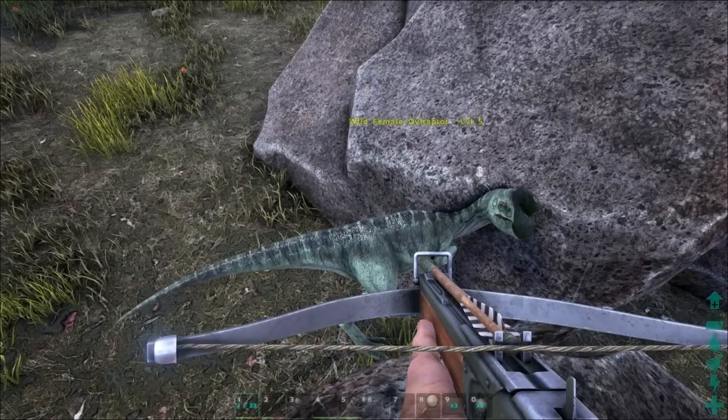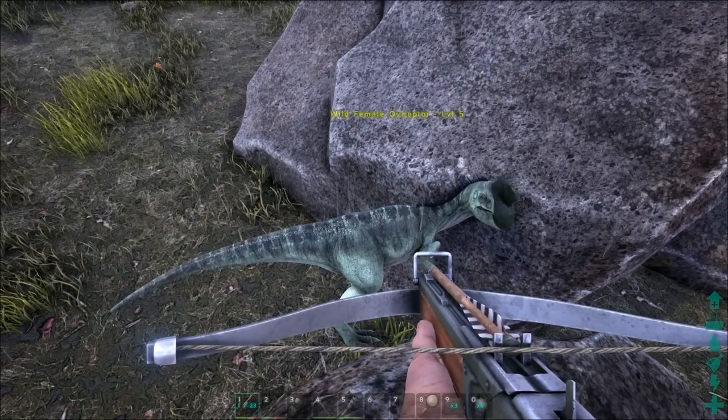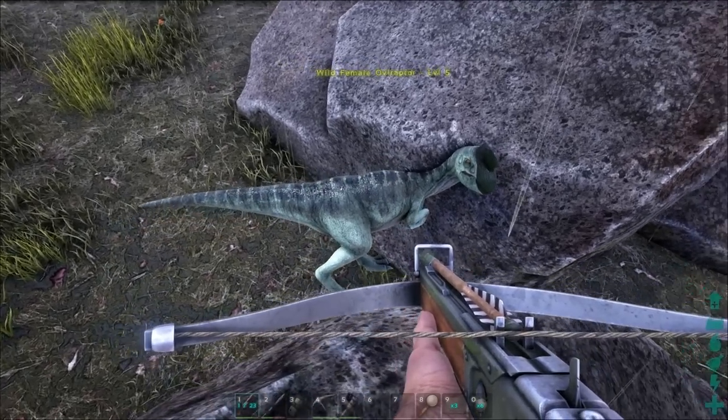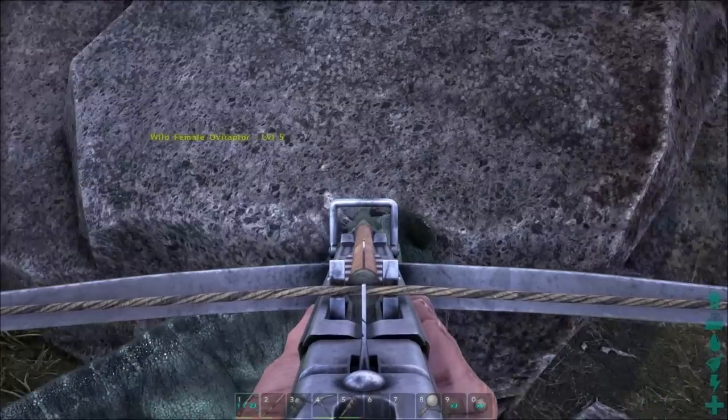Welcome back to a brand new episode brought to you by Games Glitches. The time has finally arrived — they have finally released the Oviraptor. The brand new funny-looking Oviraptor that looks like a chicken for its head. Come on, that definitely looks like a chicken's head.